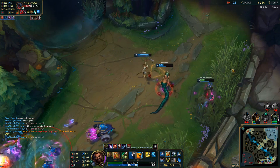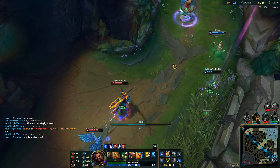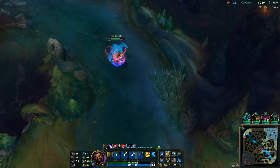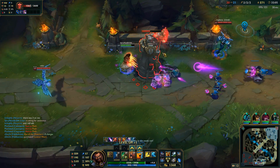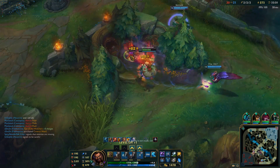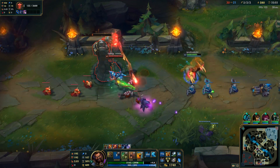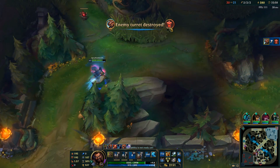Reset. Somehow traded two for two. Clearly we can rely on Cass if he gets fed. Okay, I'm heading back to the bot lane. Did our ZZRot do any damage to the tower? Barely, but it did something. Run — he's just following me around.